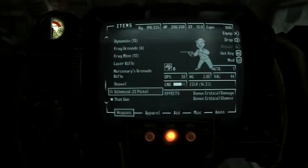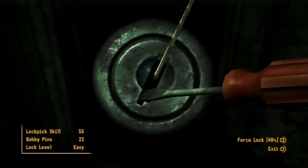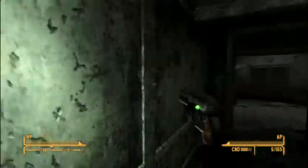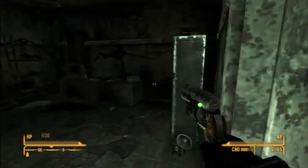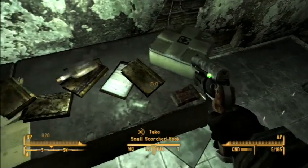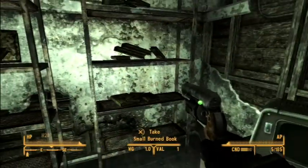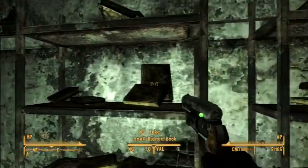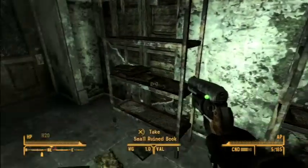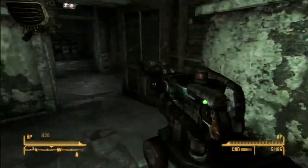I'll repair my 10 millimeter pistol for now. The guy on the intercom told us to hurry, and this must be the front desk — but I want to explore all of this before we go any further. Always check bookshelves: sometimes skill books will be hiding among them. Just scroll over them and see if there is anything you might be missing, because you never know.